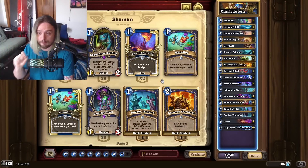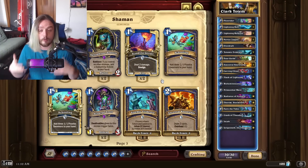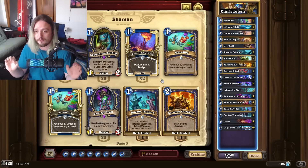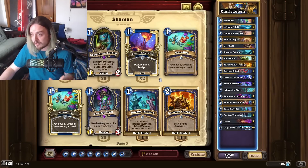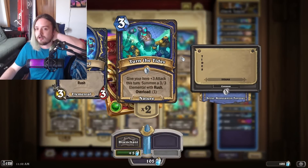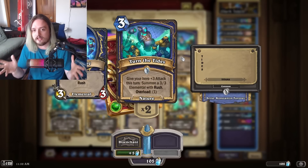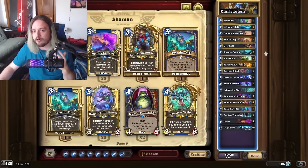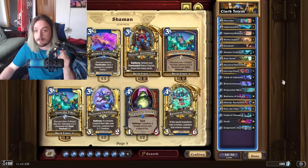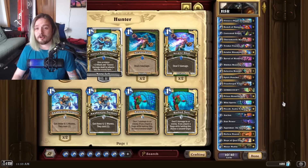Nature Shaman is the nuts right now if you can play it perfectly — it's just a matter of finding the perfect 30. One of the lists I showed today is going to be close. Something I saw in Bino's chat is that people aren't running Turn the Tides, and this might be better than Schooling in some instances — dealing six damage or three damage twice to two minions to keep aggro off the field. I really like running this card and I'll be playing this deck a lot on stream today.